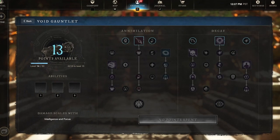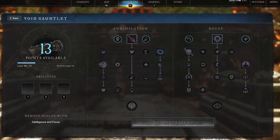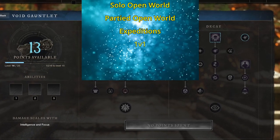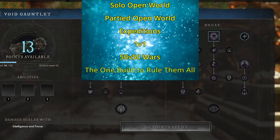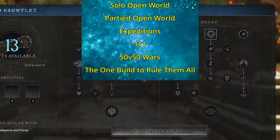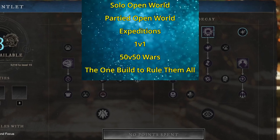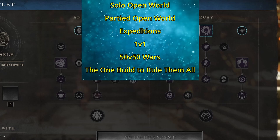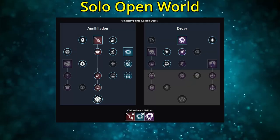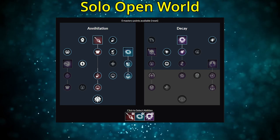There are many different ways to play New World requiring different builds for different roles, so we'll cover Solo Open World, Partied Open World, Expeditions, 1v1 builds, 50v50 War, and the one build to rule them all. I'm aware there are two styles to the Void Gauntlet — offhand for a healer and damage dealer — and my recommendations will shift accordingly. For Solo Open World, I'm recommending Void Blade, Oblivion, Orb of Decay, and Voidcaller.